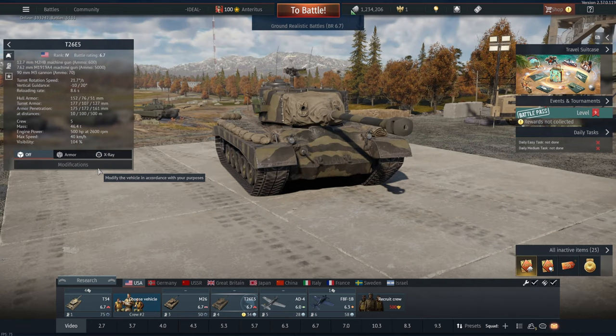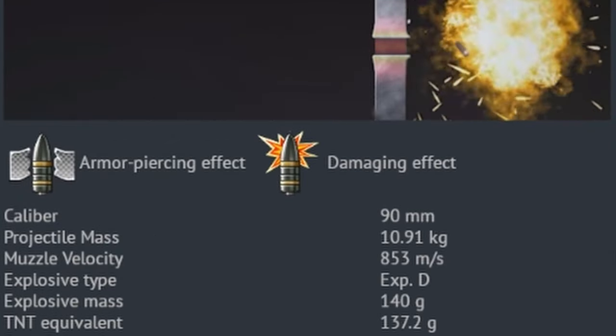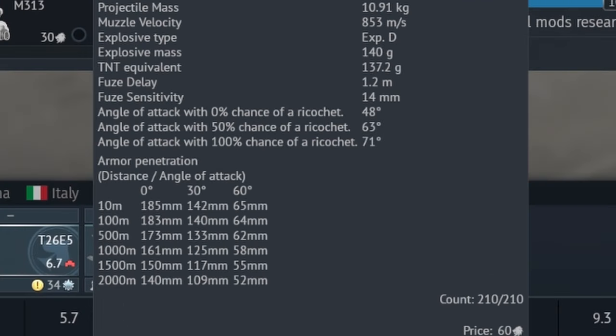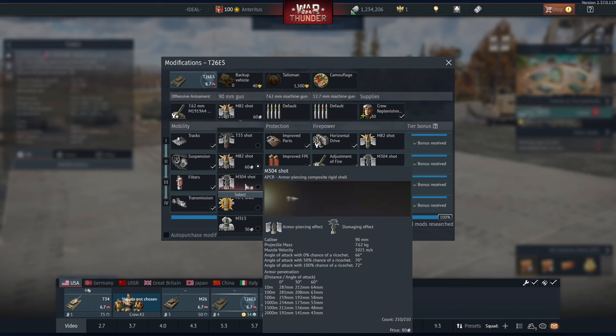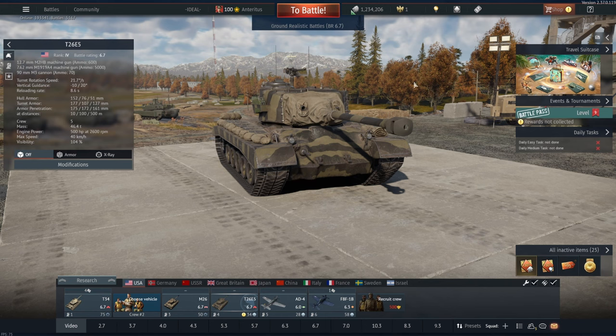This guy has the exact same gun as the Pershing at 90mm, shooting APC-BC with HE filler enough to one-shot most things, but a penetration barely able to kill a King Tiger at 5 meters. It also has APCR, high explosive, and smoke shells — the last one being very useful since you don't have any smoke grenades.